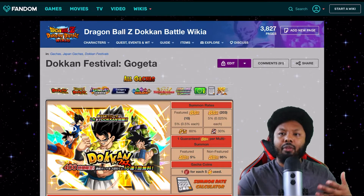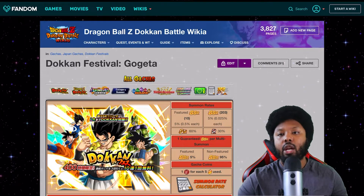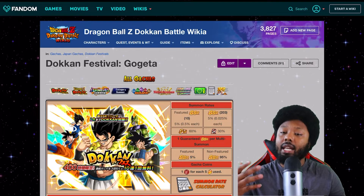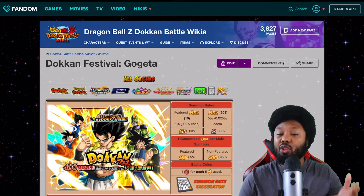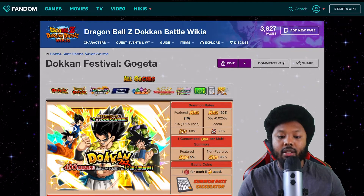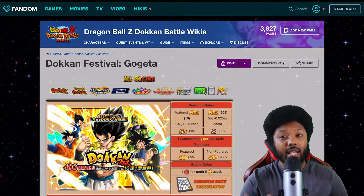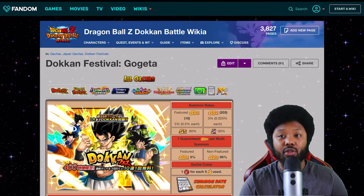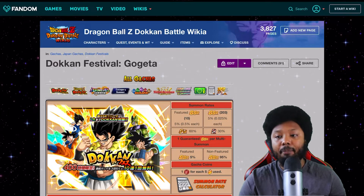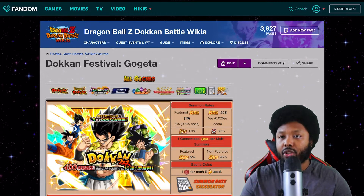Today's topic is going to be more for the average Dokkan player — specifically who you should summon for with your stones. Should you summon on the Gogeta banner or on the Vegito banner? The reason I'm making this video is because even though you have a lot of stones saved up, it does not guarantee you're going to pull both units. For example, Gaming with Talon actually took 2,000 stones to pull his first copy of Vegito Blue. On my JP account, Gogeta also took me 2,000 stones. So this is aimed at players who have maybe 2,000 to 3,000 stones saved.